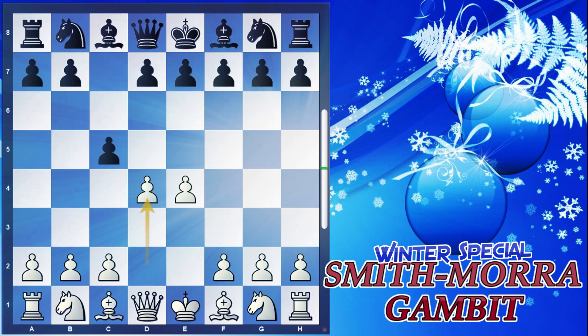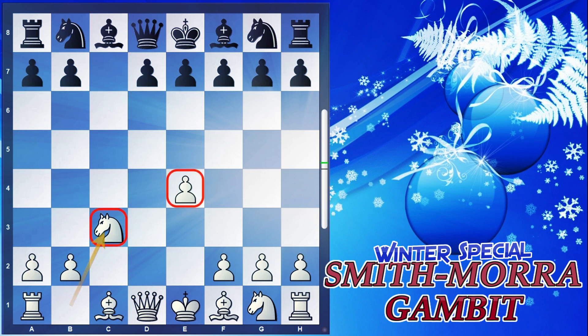Here I'll show you the accepted variation: pawn takes d4, we continue with the move c3 offering one more pawn, and after pawn takes pawn, knight takes pawn. What we have done is sacrificed one pawn but gained activity. You can see that we have a knight developed and a pawn in the center.